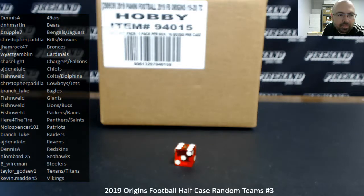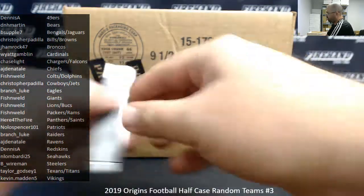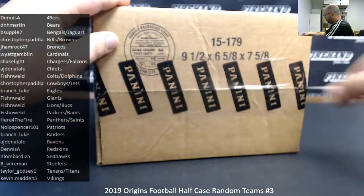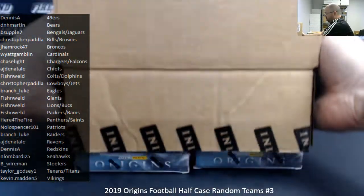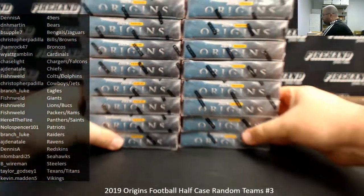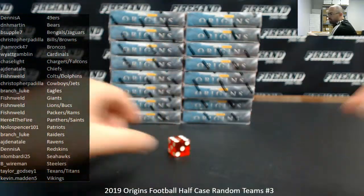Alright guys, let me open up the case to reveal the 16 boxes, then we'll do a draw to determine which 8 we'll use. We'll number the boxes from top to bottom, left to right — boxes 1 to 8, top to bottom in the left stack, 9 to 16, top to bottom in the right stack. We're randomizing that list six times.